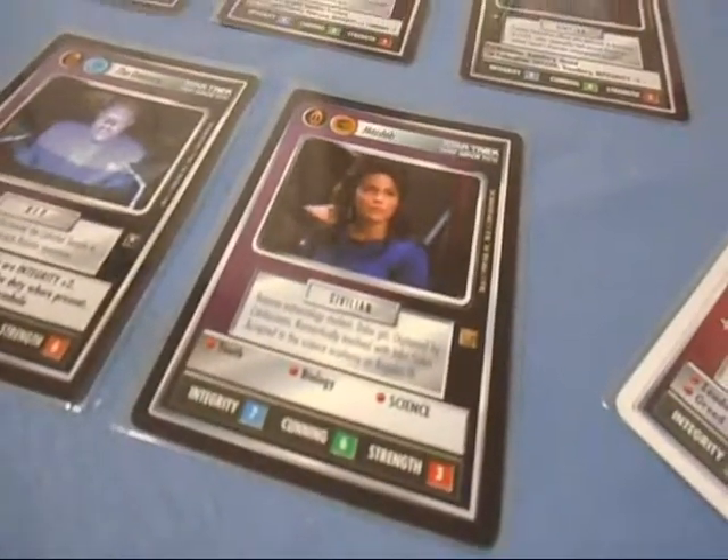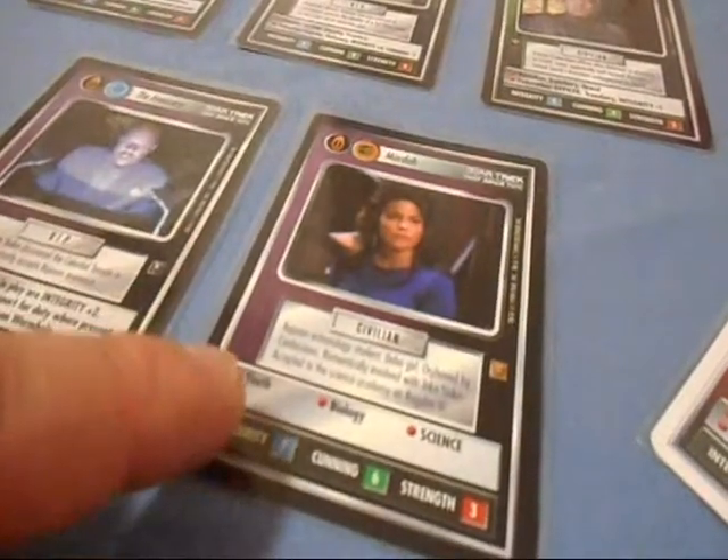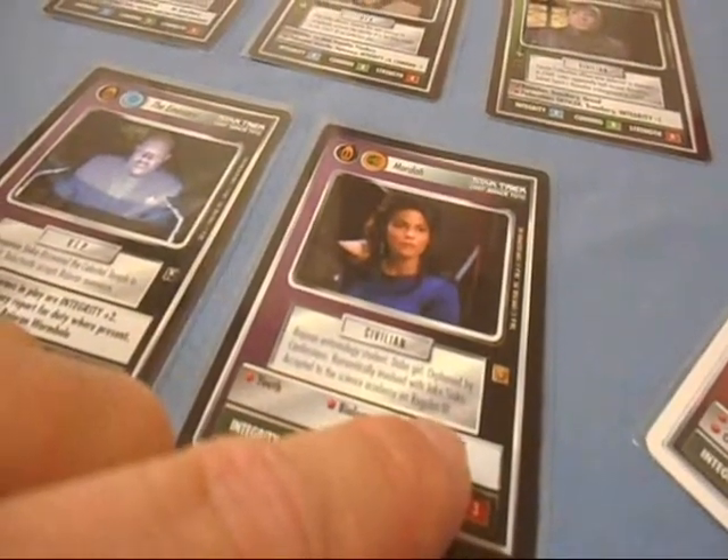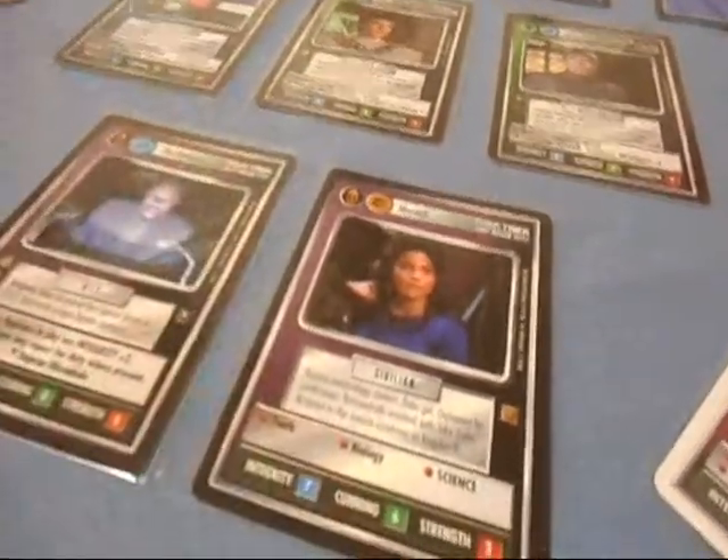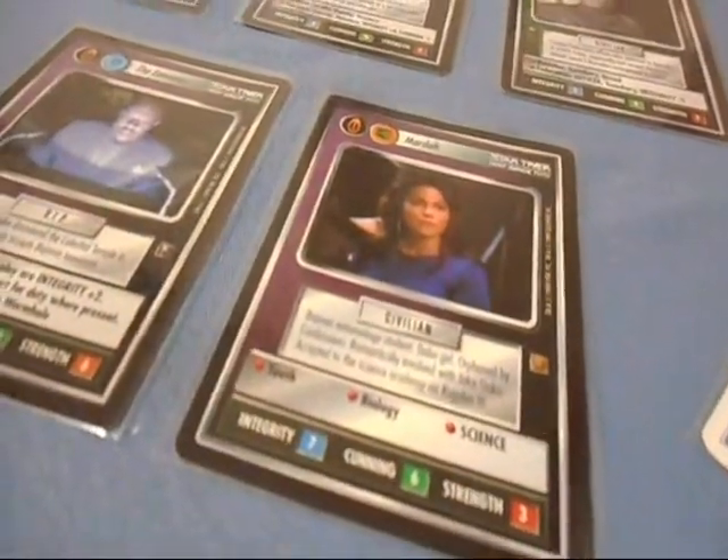Mardah. Some people don't think this is a useful card, but think about it: Youth, Biology, and a secondary skill of Science, even though she's a civilian — Bajoran or Ferengi. Science can come in very handy when it comes to either affiliation.